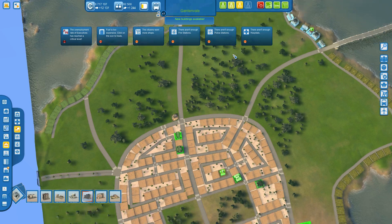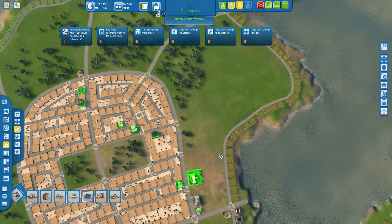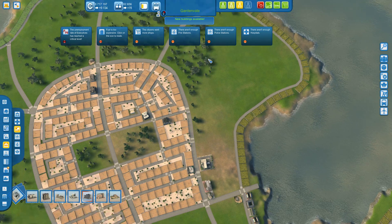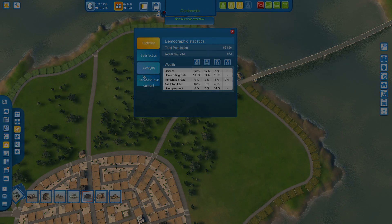What else are you complaining about? There aren't enough hospitals — we put in a hospital, right? That's what that is. Needs unskilled workers, needs skilled workers. Holy jumping jebus — 13%! We are throwing them in right now.